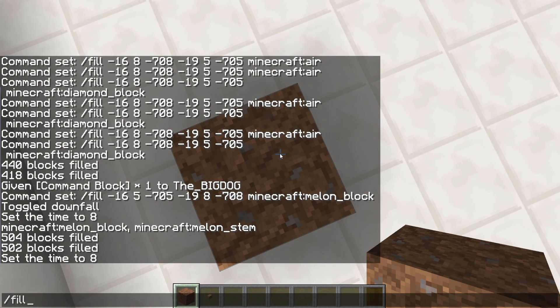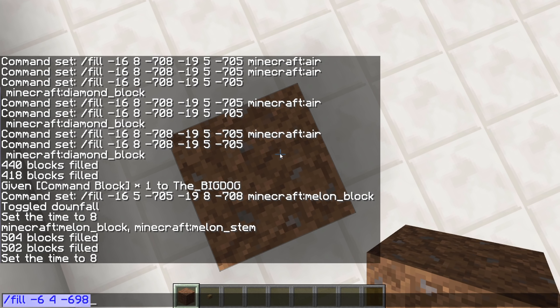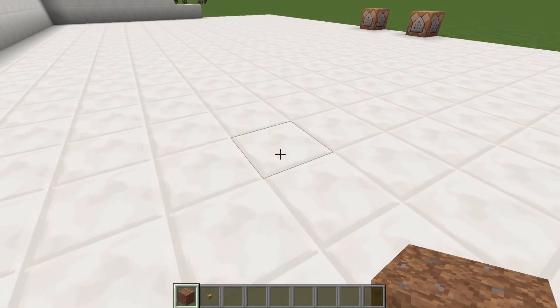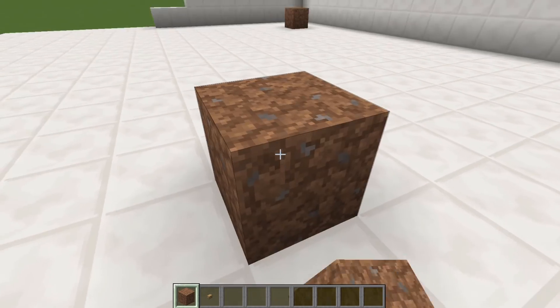So type forward slash fill, then space tab, space tab, space tab — which gives you the corners of the block that you are currently standing on. Then Control A to select all, and Control C to copy. Then go over to wherever you want the other corner of your structure to be.